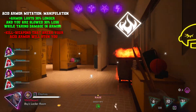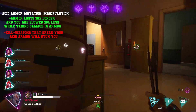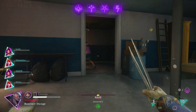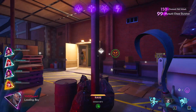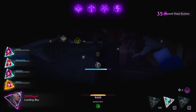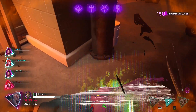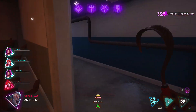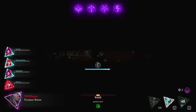Acid Armor mutation 'Manipulation' — Armor lasts 30% longer and you're slowed 30% less while taking damage in armor, but kill weapons that break your acid armor will stun you. Currently if a kill weapon breaks your armor, basically nothing happens — you're staggered for about 0.75 seconds and it destroys the teen's weapon. With this mutation, your armor will last longer and you won't be slowed as much when taking damage, but if they break through your armor with a kill weapon it acts as a stun, and they could follow it up with another kill weapon — similar to countering Doll Master.